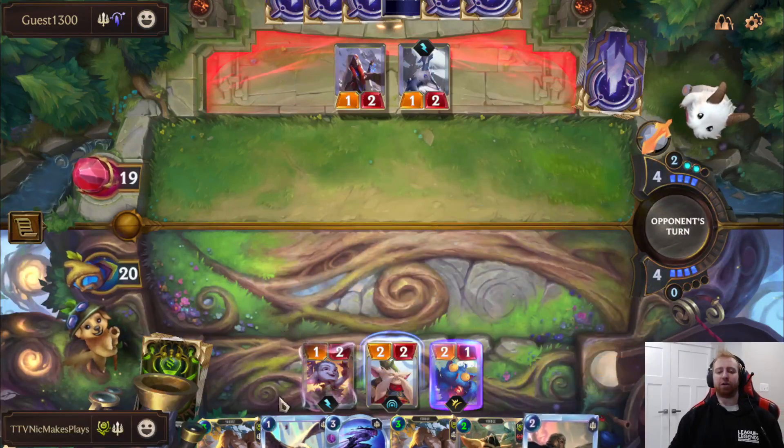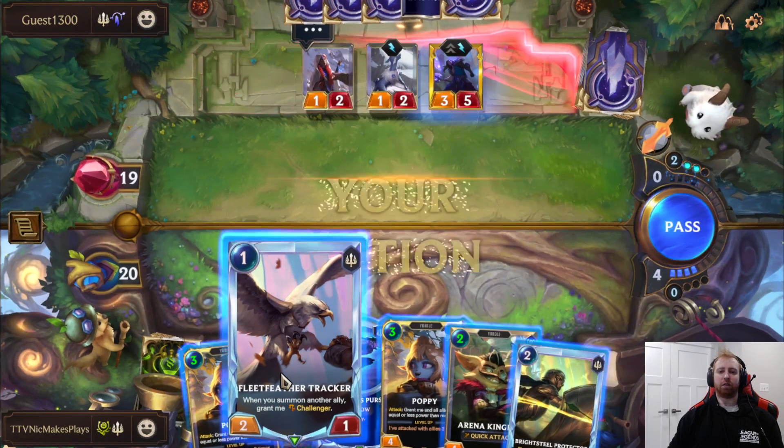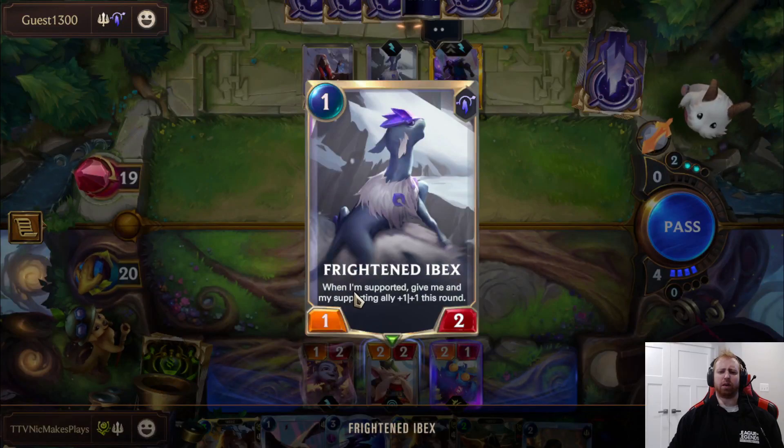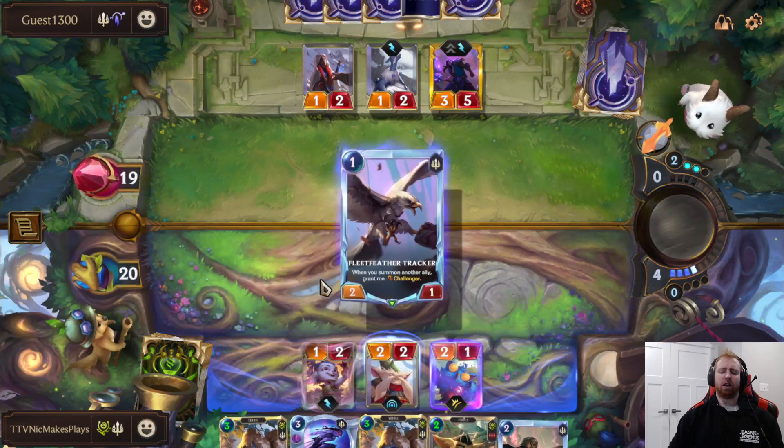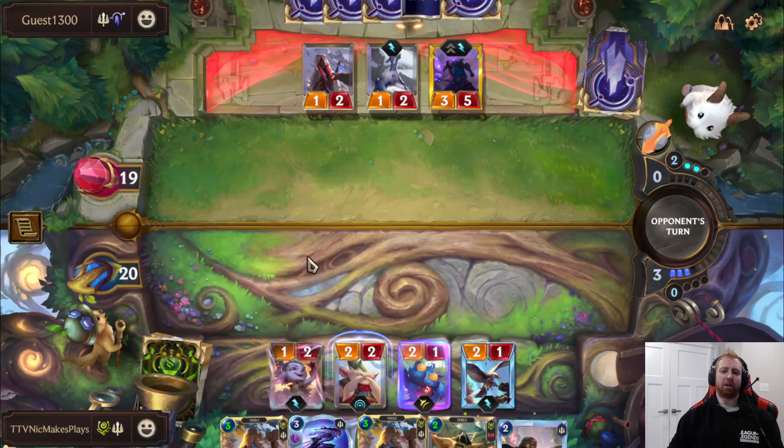Because again, I could be more aggressive, but if he has removal then I'd have to refill again. When I'm supported, give my supporting ally plus one plus one this round. All right, I can live with that — it's only for the round, right? How bad could it be?